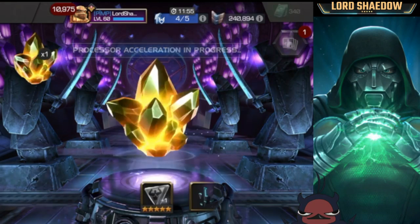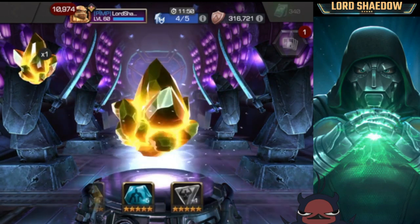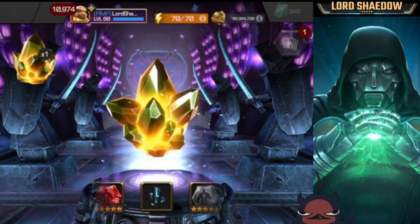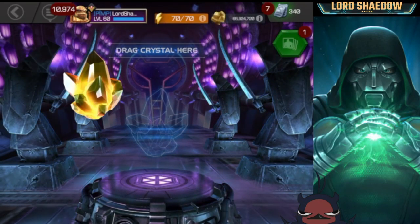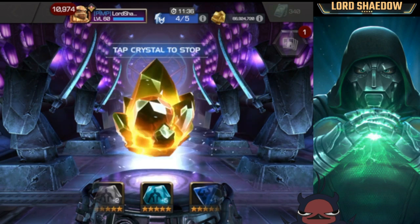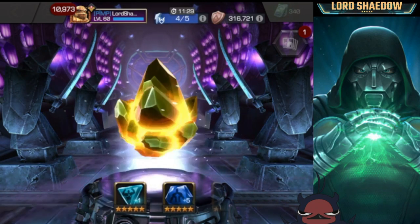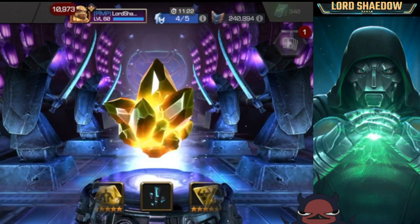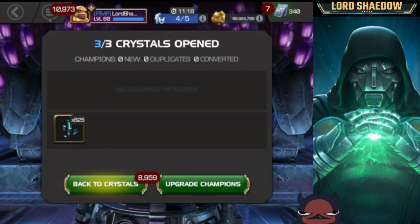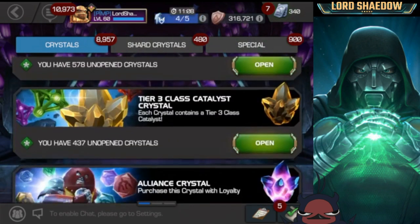Let's spin another one. I see that generic — after the gift from Kabam for Christmas I have three of those, wouldn't mind adding a fourth. Some more six-star shards — in case you didn't know, that's the most common drop from these crystals. Tapping that — and yes, more six-star shards. I'm very close to getting a six-star, so let's hope with the greater gifting crystals we get even more.